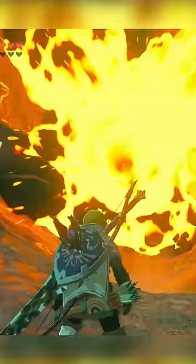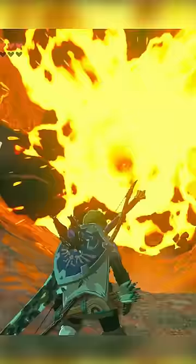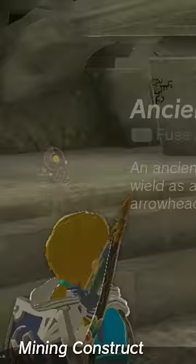So I set out to find a Forest Dwellers weapon and an Ancient Blade, which you can also buy for 50 Zonite at this construct at the end of the Spirit Temple, and fuse them together. So, with our new Dollar Tree One-Hit Obliterator, let's go test it out.